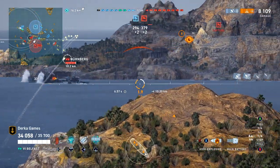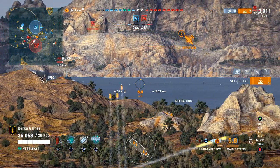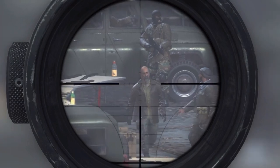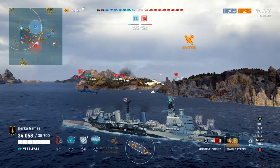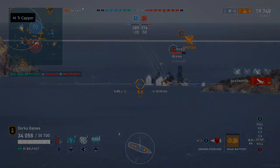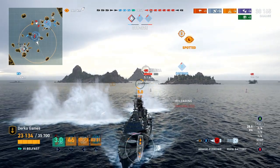While you do have a range better than your tier 6 counterpart from across the pond, Atlanta, your shell velocity is similarly very slow. So check the wind distance, calculate the Coriolis effect, and let your enemies have it. Your fire chance leaves a little to be desired unless you clearly hate the world and everyone in it and purposely set Belfast up as a fire starter.